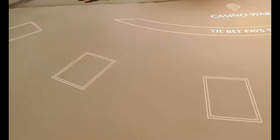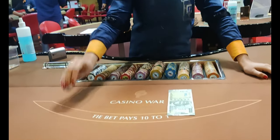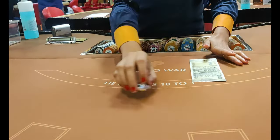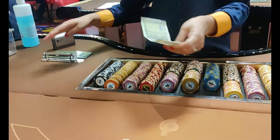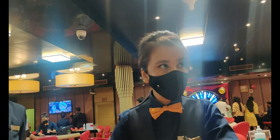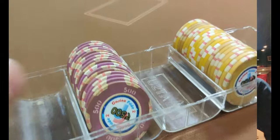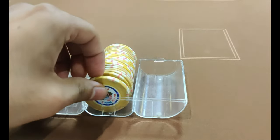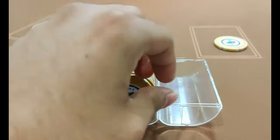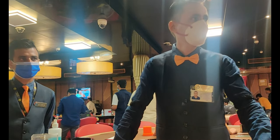Casino War is one of the most played games in any casino. What happens in this game: you have a dealer in front of you. The minimum bet is 200 rupees on weekdays and 500 rupees on weekends, going up to 10,000 rupees. One card is dealt to you and one to the dealer. Whoever has the higher card wins. It's a simple one-to-one payout — if your 500-rupee bet wins, you get a total of 1,000 rupees.